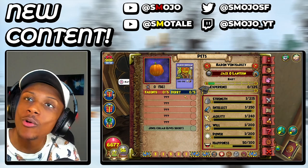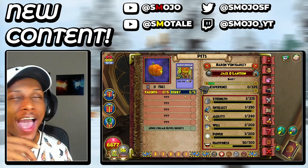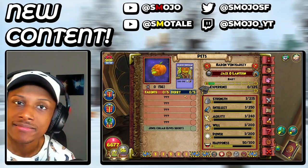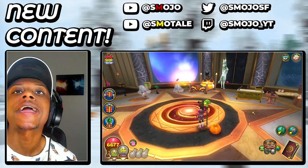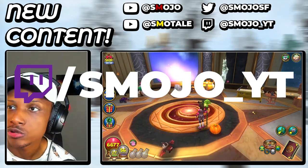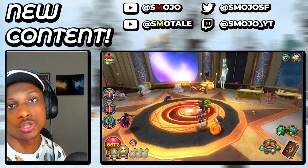Now you might be wondering, how do you actually get this pet? Easy — find someone with it and hatch. You wanna hatch with me? I will literally take this guy up to adult. Leave a TFC in the comments, I'll check you out on Wizard101. Ask if you wanna hatch and boom, you got headless. Join my Twitch stream — twitch.tv/smojo_yt. Go to the chat and say, 'Hey Smoke, can I get headless?' Boom, I'll hatch with you. You got headless.